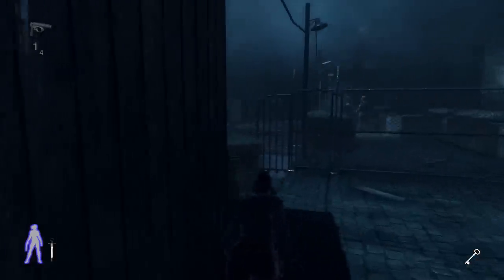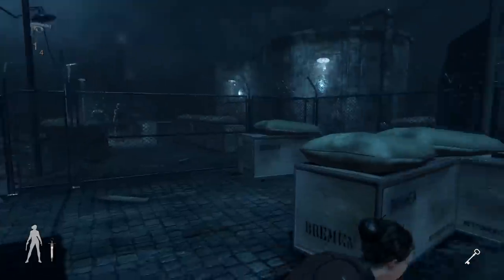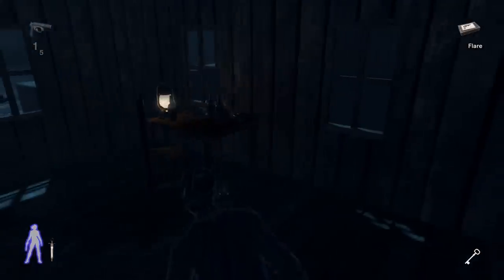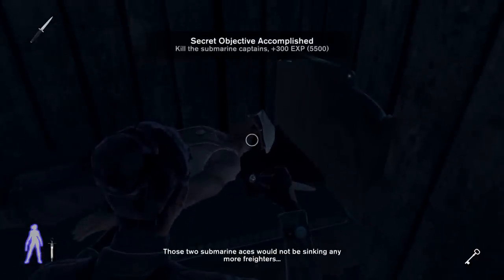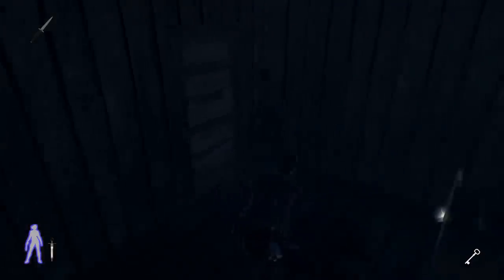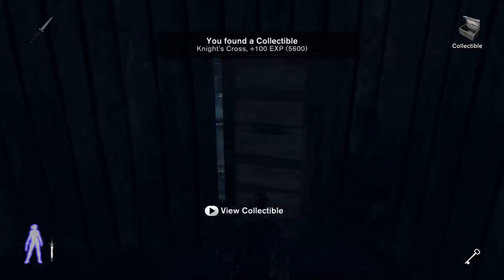Now we need to get to the submarine — the papers are taken and it's a linear path. Governor flare and sleeping beauty — goodnight. Those two submarine aces won't be sinking anymore freighters. There you go — that was a secret objective, only two of them. Very cool. He stabbed him in the face — boy that was pretty violent.